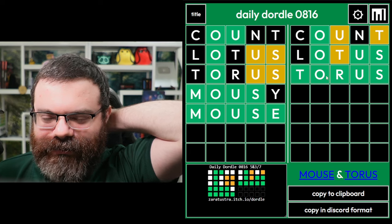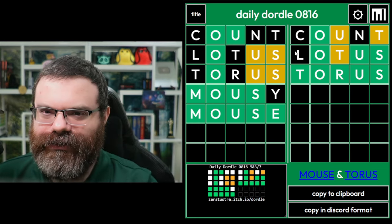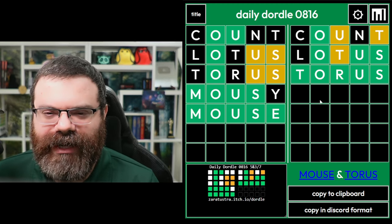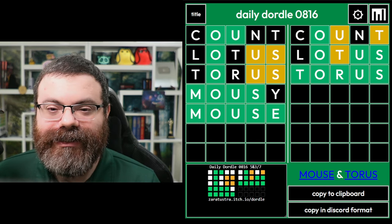I don't think it was terrible. They were all possible. There wasn't really a whole lot of opportunity to do something really strategic there, given the amount of info 'count' gave us. So yeah, I don't mind that solve. Probably could have gone for 'mouse' before 'mousy', but whatever. Let's continue.